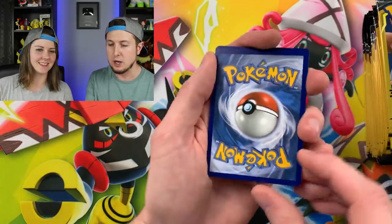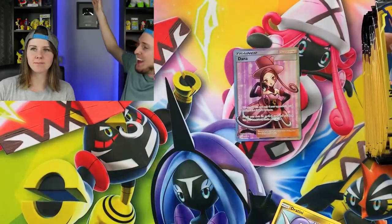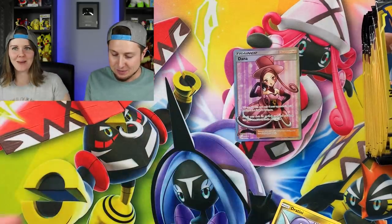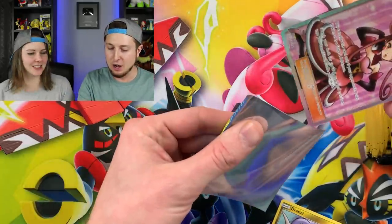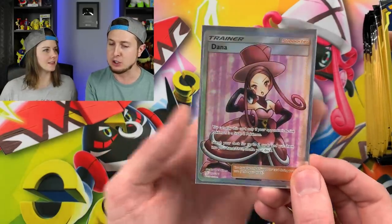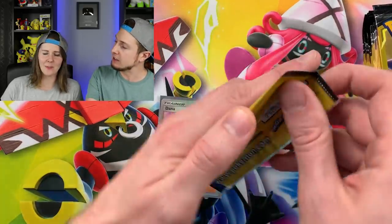Nate explains the middle card trick for Dollar Tree packs. The first booster pack yields a Dratini and energy - not a great start. But then he pulls a full art Pokemon card - a full art Dana - which is a card he collects and doesn't have yet. Marie observes this is trouble for her return to the channel.